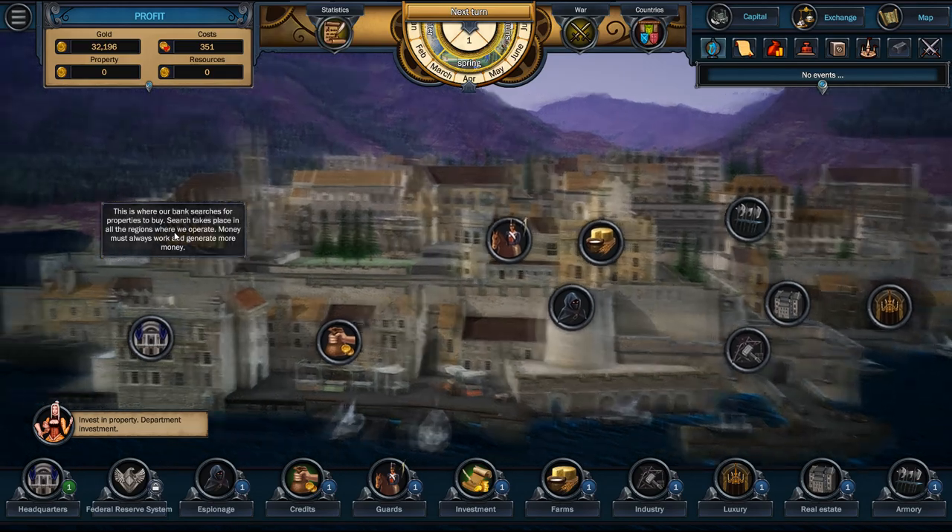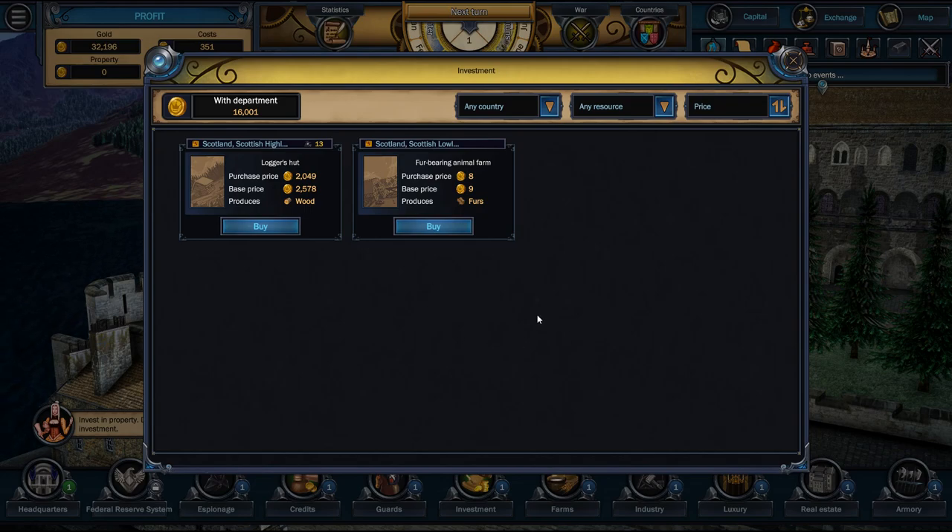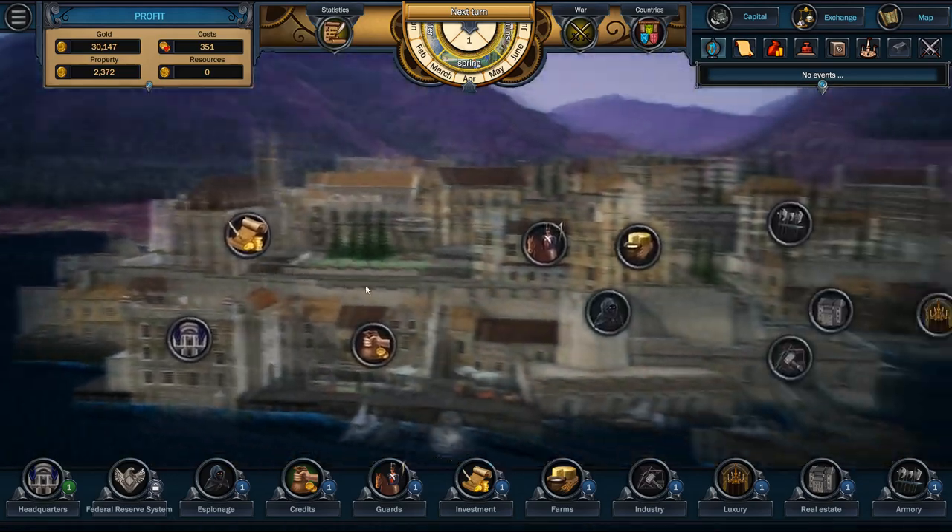No events yet. No one has gone to war yet — it's going to be very important when that happens, though. Investment property — here we are in Scotland, you can see the highlands are very purple. Let's take a look at investment options. We can only do one of these per turn, but we've got two investment opportunities: a logger's hut that someone's looking to sell for two grand, and a fur-bearing animal farm for eight dollars. So I will take the logging camp.